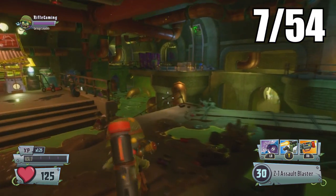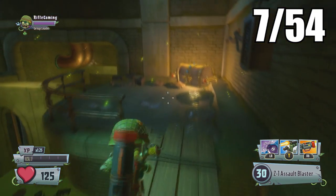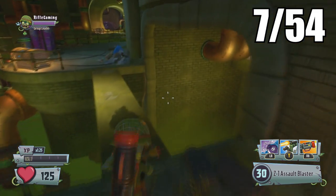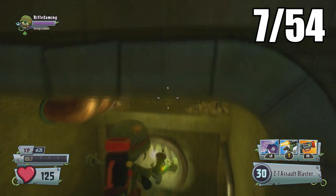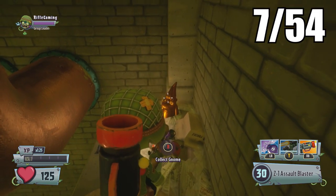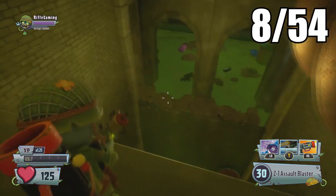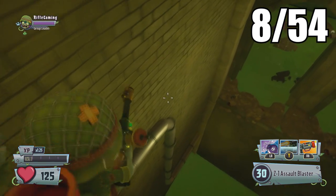For this next one I actually recommend being the Zombie Soldier, because you can do a specific jump while falling to make some leverage up to this platform. On this ledge platform down in the sewers there is another golden gnome. Just be careful on this jump because if you miss it you're dead.